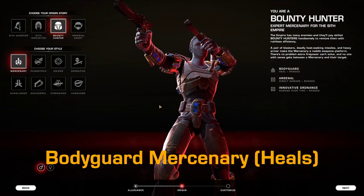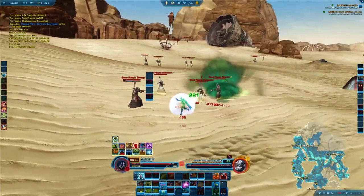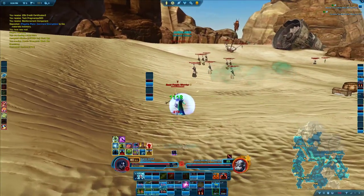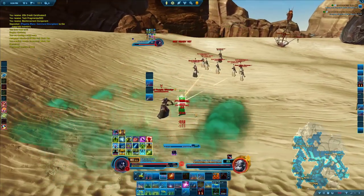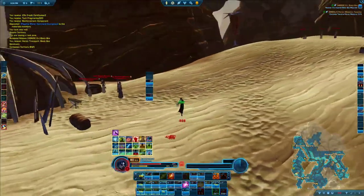Last but not least, if you enjoy playing healer, I would recommend you check out Bounty Hunter Mercenary with the Bodyguard discipline. Bodyguard is, in my opinion, the best PvP healer right now. It is also very easy to do good heals on it. It's incredibly tanky, it has good cooldowns, and it's straightforward to play. So if you're a new player looking to get into heals, I would recommend you check out Bodyguard.